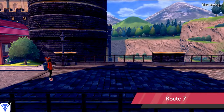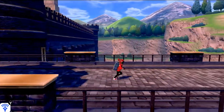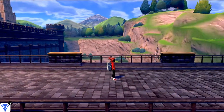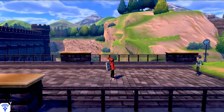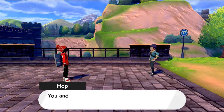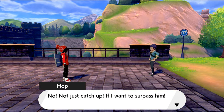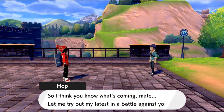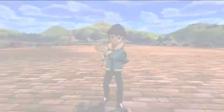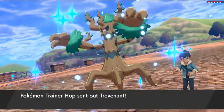We finally hit Circhester - no town, nothing, and I'm getting messages. Look at this view, it's amazing. Try not to go too fast - if you see a little glitter or glow you'll find some wings. And here's Hop waiting for us. He says he knows he's got to keep trying different strategies to get strong enough, not just to catch up to Leon but to surpass him. He wants to try out his latest team in a battle against us.